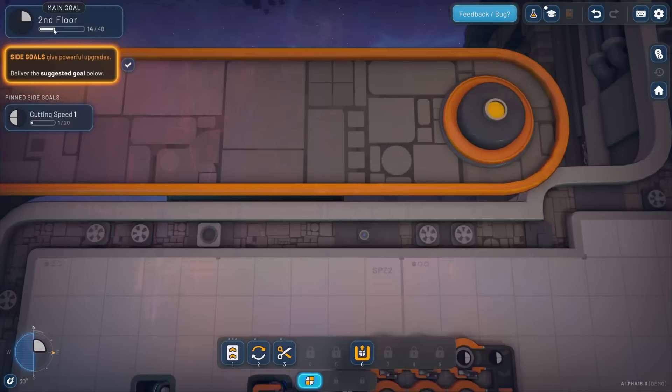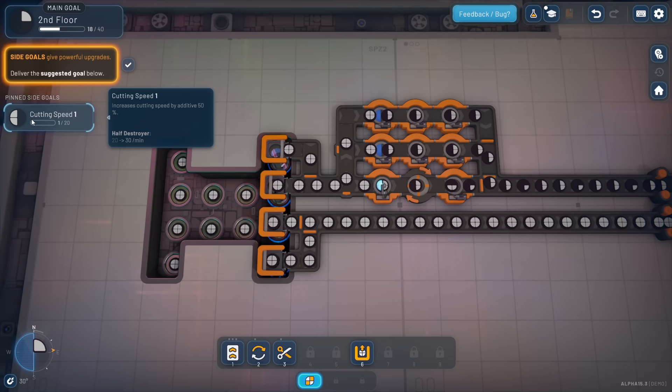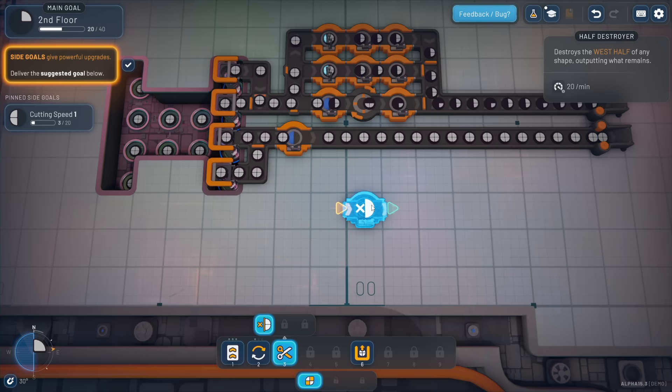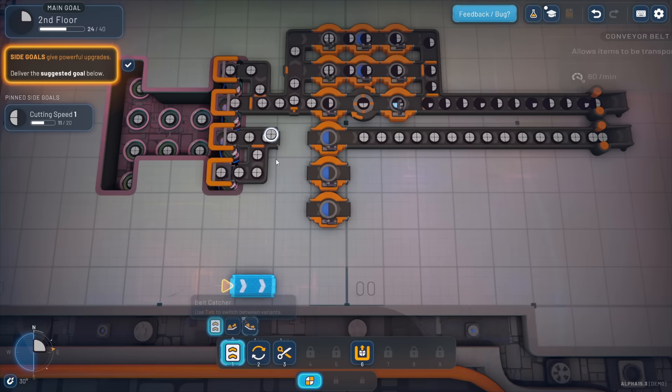Look, we've got another goal. In this game you've got your main goal which does a bunch of unlocks for you, and then you've got these side goals that give you bonuses. Here's a side goal: if we deliver half circles, 20 of them, we'll get a better cutting speed. That's easy - we just put a cutter here. Let's change that and do it.